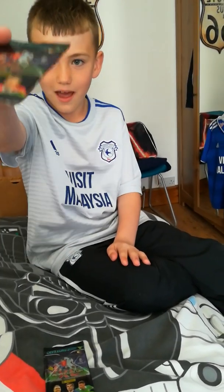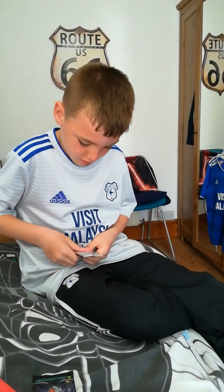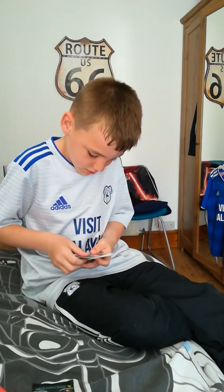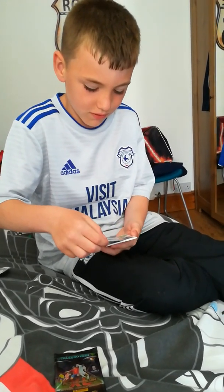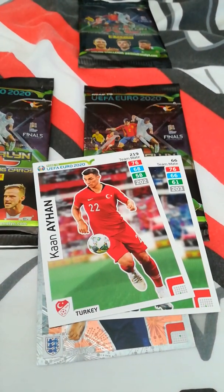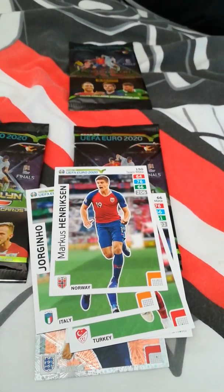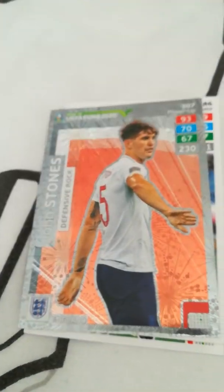I think I'll start off with one of the Eden Hazard packs. We've got a John Stones defensive rock — that's a need. I think that one's a need too. And Ethan, Jorginho, Hendrickson, and we've got a Merck, Gregor I think. John Stones defensive rock is the best card we've got so far, because that's a need.